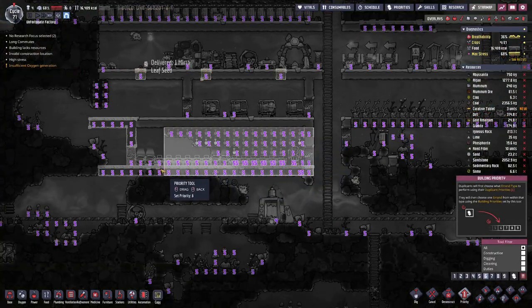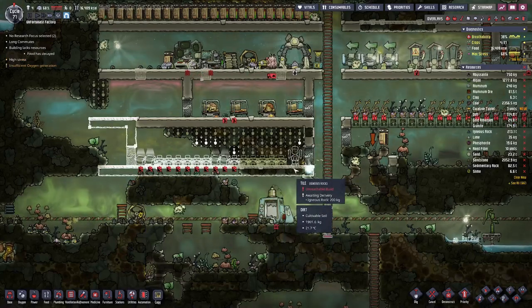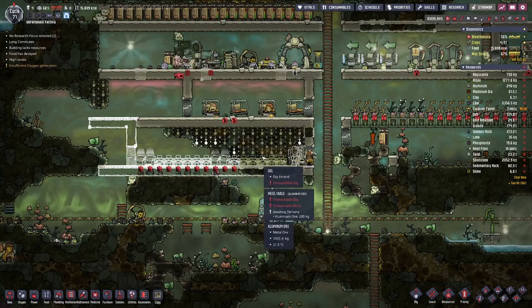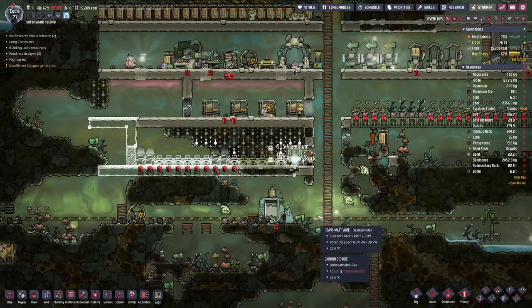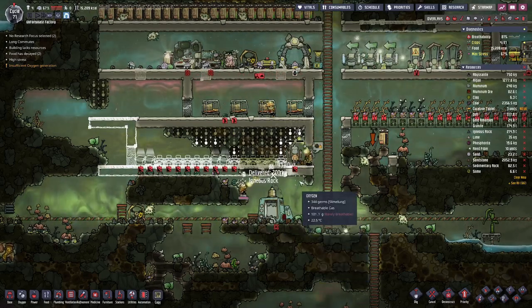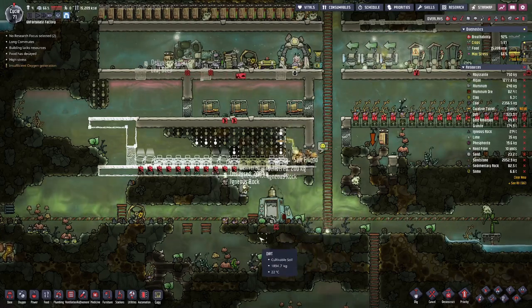So maybe now it's time to prioritize this. It might be difficult because we need plus 20 decor in here, and without having an artist that's not that easy. I hope I can manage by just placing pedestals — four of those — because each of those should have a plus five decor.